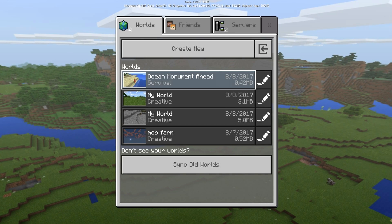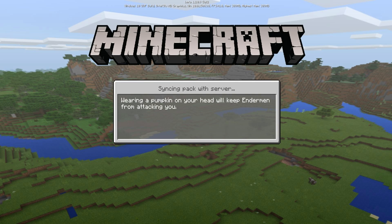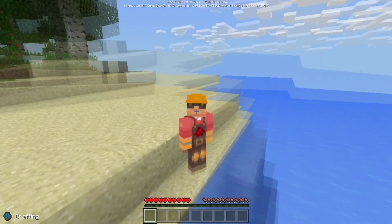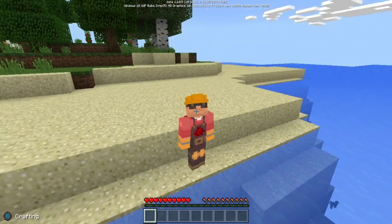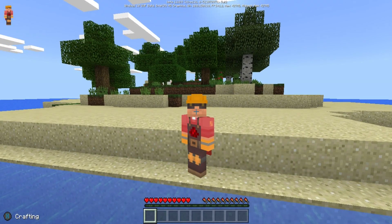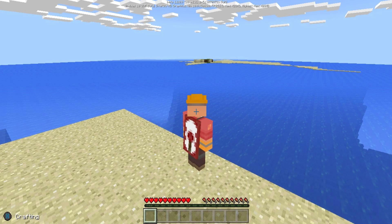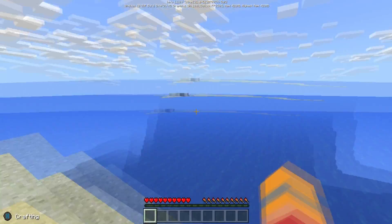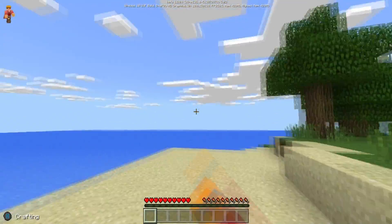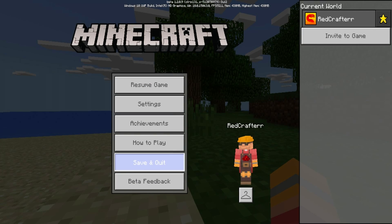Currently I am in Minecraft Beta 1.2 Build 3, which is great. I really like this update. As you can see, I just created this world - it's a completely normal survival world with no cheats. You want to make a blank world, but it doesn't really matter which world it is - you can convert the map into any world.